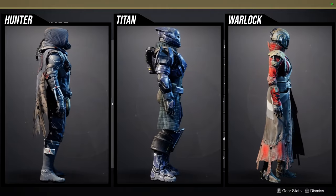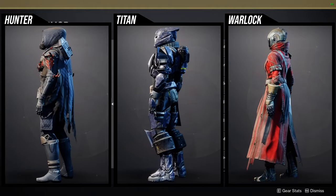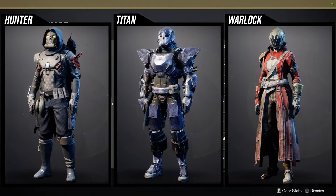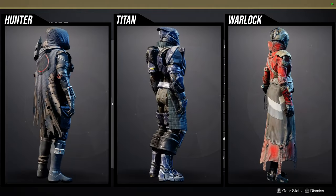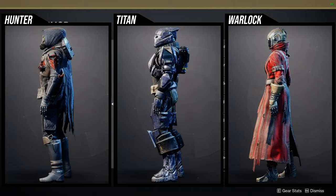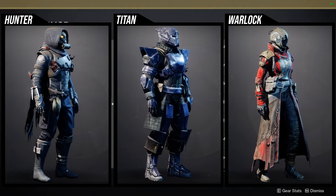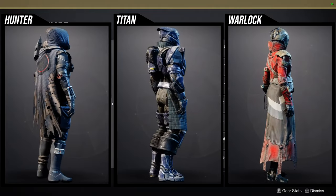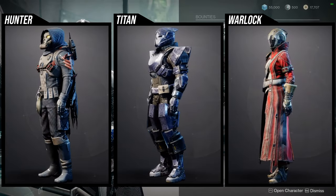For Warlocks, I like a lot of it. The helmet is really cool — funnily enough there's an exotic in D1 that is this exact helmet, which is hilarious. The arms are pretty decent, the chest piece is super dope, the boots are pretty decent, and I think the bond is even cool even though it's just an iron band. Let me know what you guys are going to be picking up from 801.